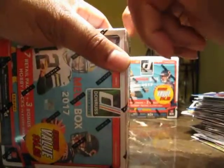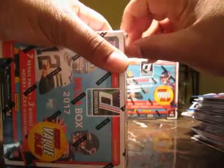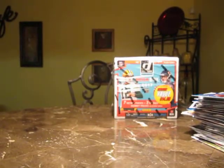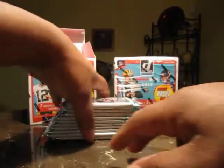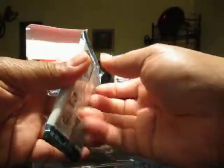Mega box time — be nice to get a bronze Mahomes, that would be nice. This one is thick. I don't really see packs that thick. Nothing but a rookie 3-inch jersey card, but at least we can see that. For the last one — Andrew Luck — oh, that's different.